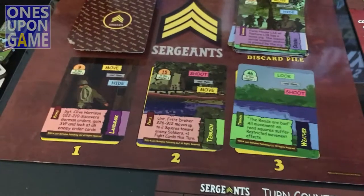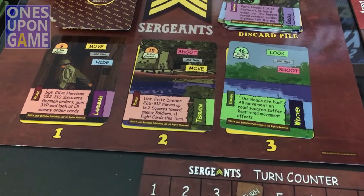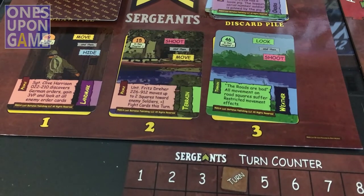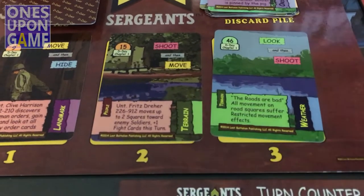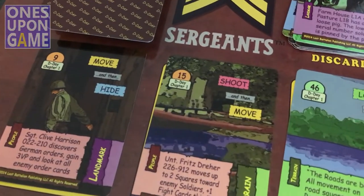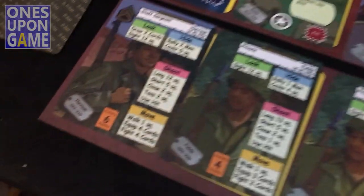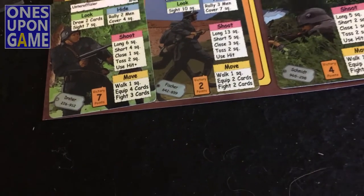During the phase, you execute in order: both players flip over their cards, then the move action happens. Then the shoot or move phase: move goes before hide, shoot goes before move, look goes before shoot, just as indicated on the cards. Initiative is the number of cards remaining in hand. Both sides have two cards left, so we're tied. When tied, it comes down to who has the soldier with the highest victory point total. My highest Ally is six, the Germans' highest is seven — so the Germans have initiative.